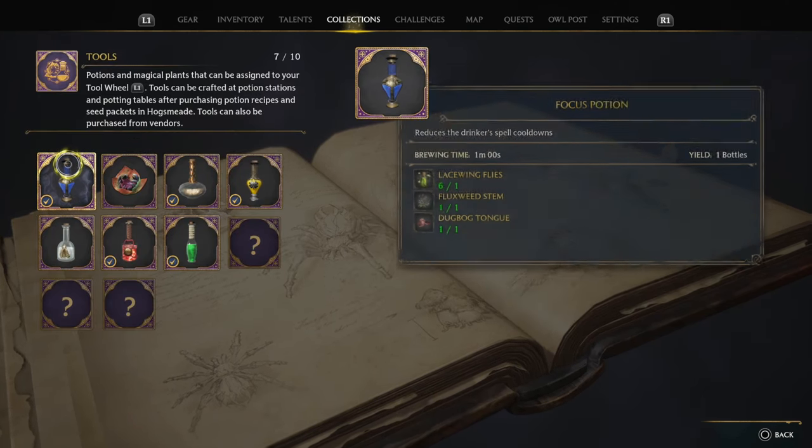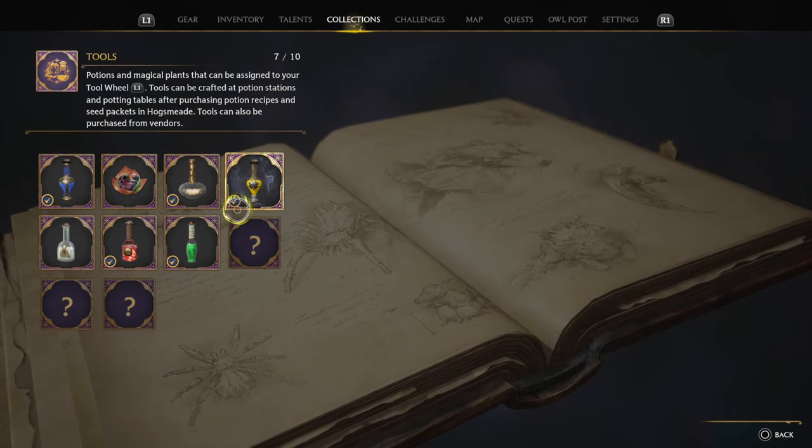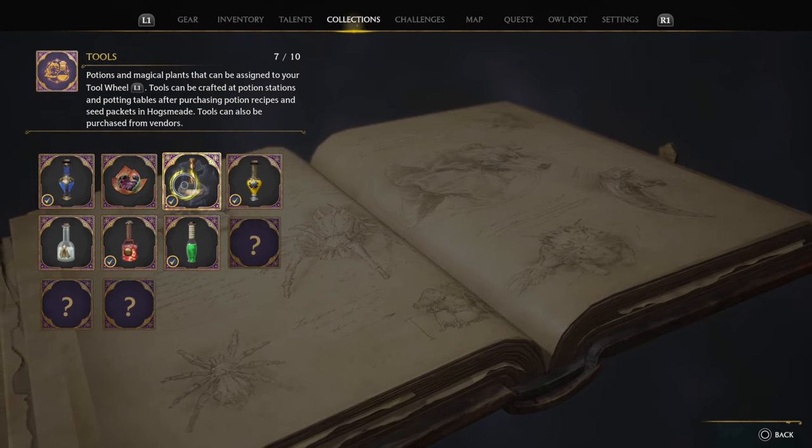So here's all your potions. It shows you what you need to do, the recipe form, the brewing time, all the things that you have equipped and have found. I need three more that I have not found. This is how you know if you actually have the item.